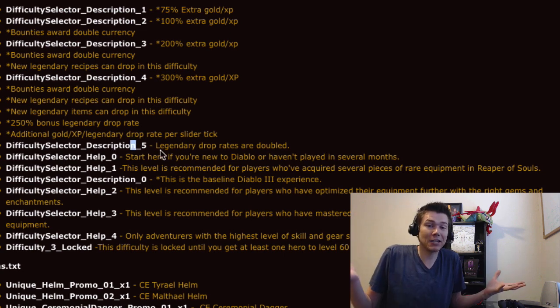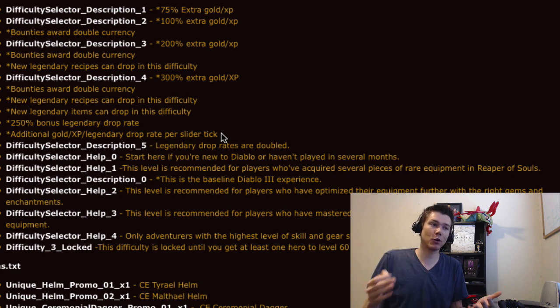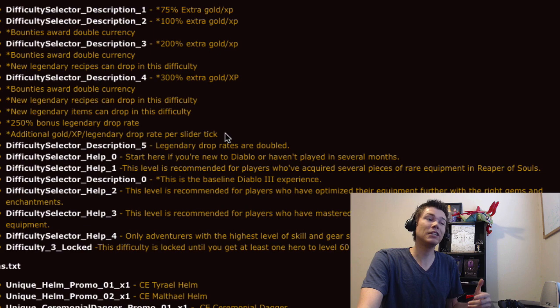There's a description 5 that might be torment level 5, where legendary drop rates are doubled. It looks like the bonuses you get for going up difficulties are a lot bigger than they are currently in the game, which means there's probably going to be a very big jump in difficulty from one level to the next — which I kind of like. A bigger range from the easiest to the hardest. They said torment might be similar to MP10, so torment 5 could be much harder than MP10 is now.